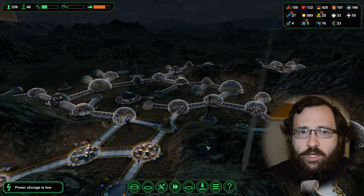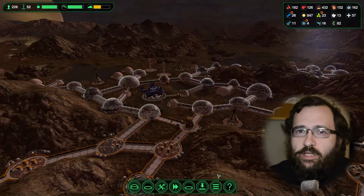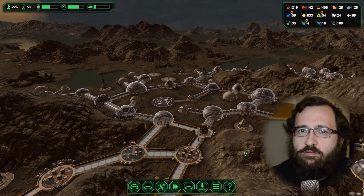And then once we're up to 300, I can go ahead and get the right number of colonists in here. And before you know it, the base is just on auto, just like my other three bases that I've done before.